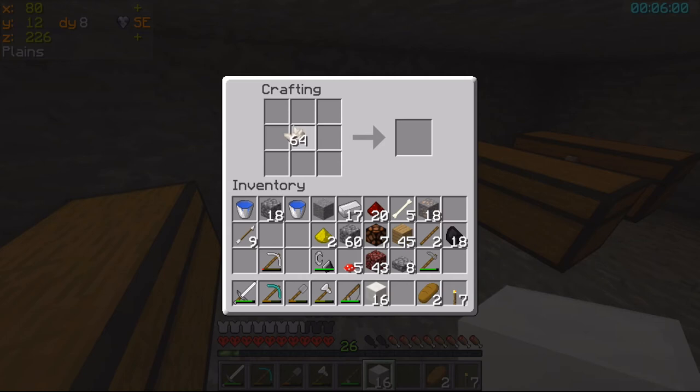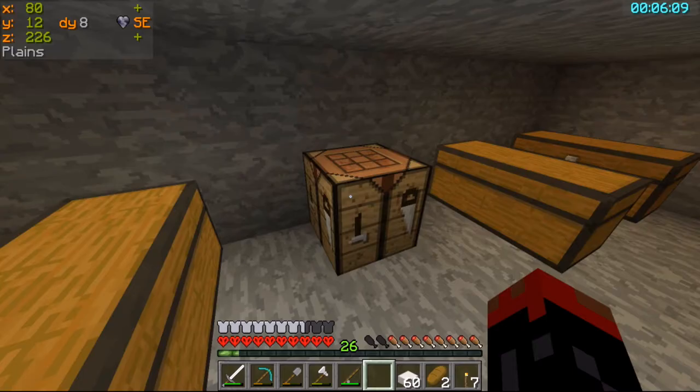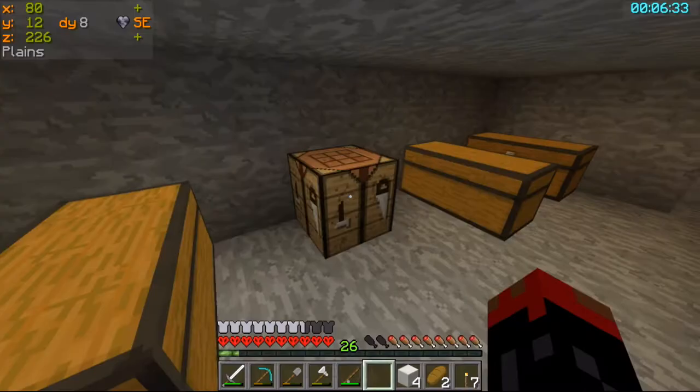That turns into quartz blocks, doesn't it? And then the quartz blocks turn into quartz slabs. Because it doesn't quite do as many as you think, does it? So I'm even shorter on those. I do want one or two of those nice mosaic-y sort of things that look like Roman mosaics. Let's just make a few of those.